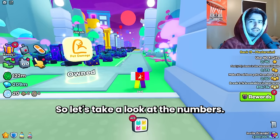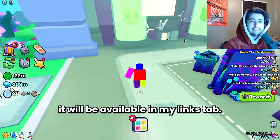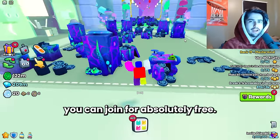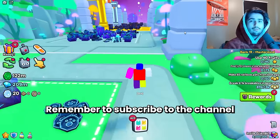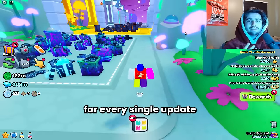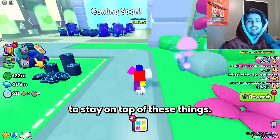If you want access to this data sheet that we're about to go over, it will be available in my links tab inside my Discord — link is down in the description, you can join for absolutely free. We also have daily giveaways on there, so there's really no reason you shouldn't be in already. Remember to subscribe to the channel and like the video — we do stuff like this for every single update that comes in Pet Simulator 99, so subscribing is basically the best way to stay on top of these things.